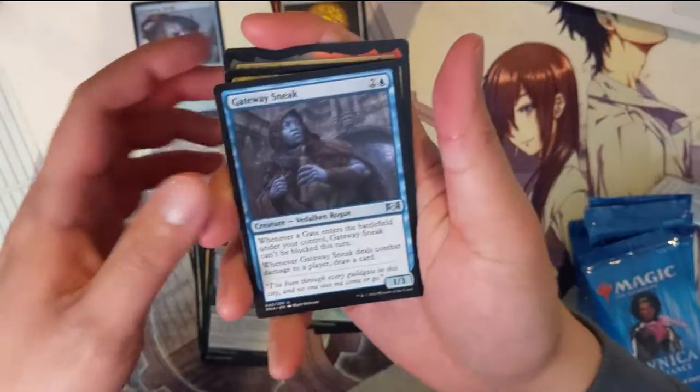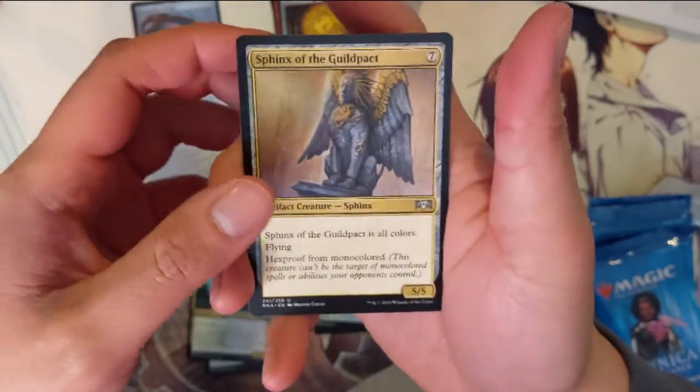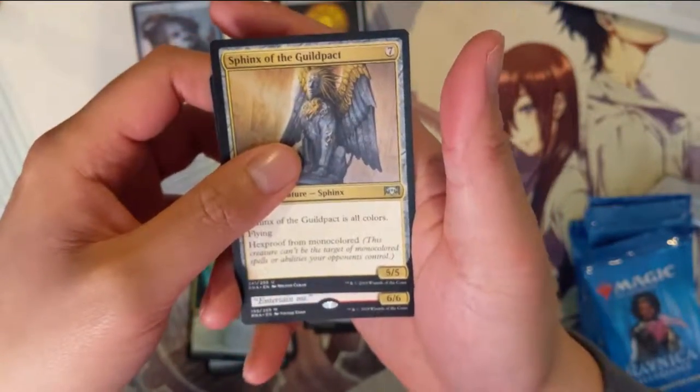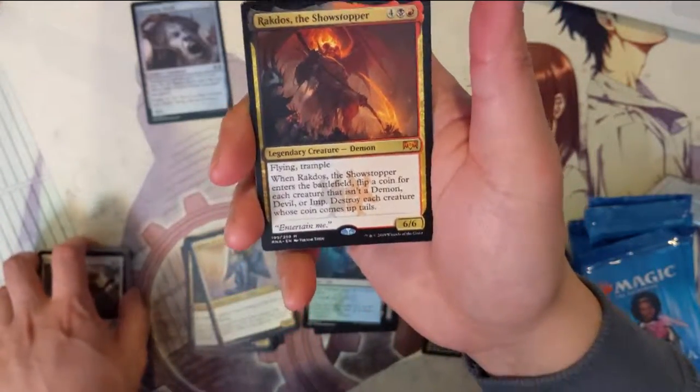We got a Gateway Sneak, Gyre Engineer, and Sphinx of the Guild Pack — seven mana, all colors, hexproof from mono-colored. And our first mythic: Rakdos the Showstopper.